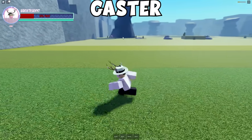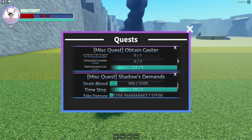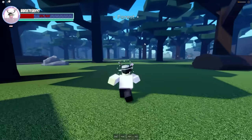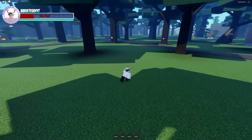To get Gaster, you want to run up to this NPC in front of me and take his quest — it's called Obtain Gaster. He will give you a ton of quests you need to do, and these are probably some of the hardest ones. In my opinion, the hardest quest is the C-Moon and Made in Heaven one, which I'm currently still doing. But that's how you get Gaster.